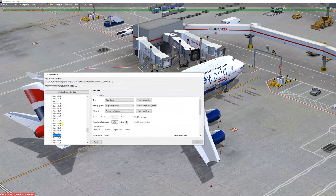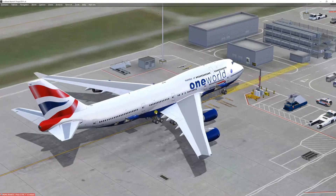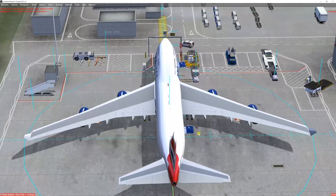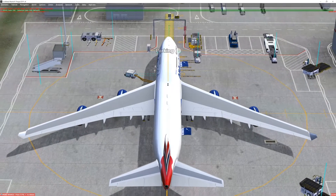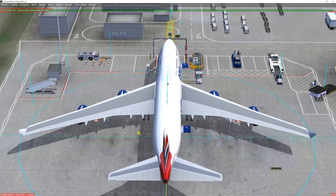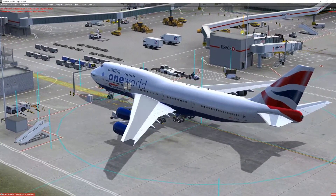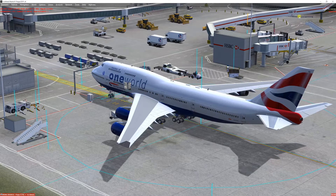I'm going to customize the jetway system and use the F4 key to show where the jetway of this parking position belongs. It should jump across — and there it goes, over there. So it's telling us that this jetway belongs to that parking place, not to 557.